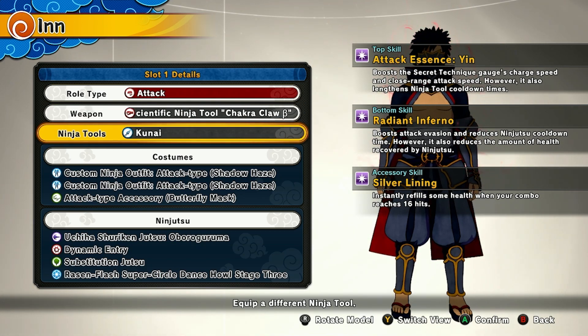For the ninja tools, use a kunai. You can constantly spam your opponent with kunai.